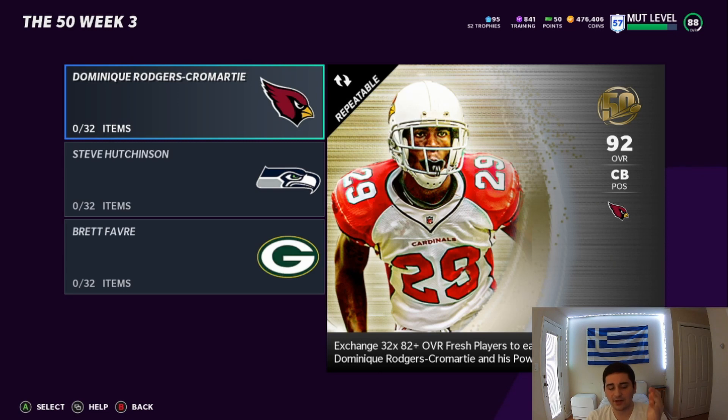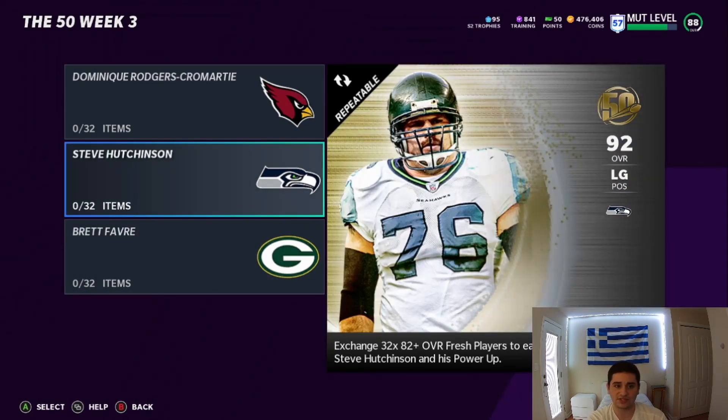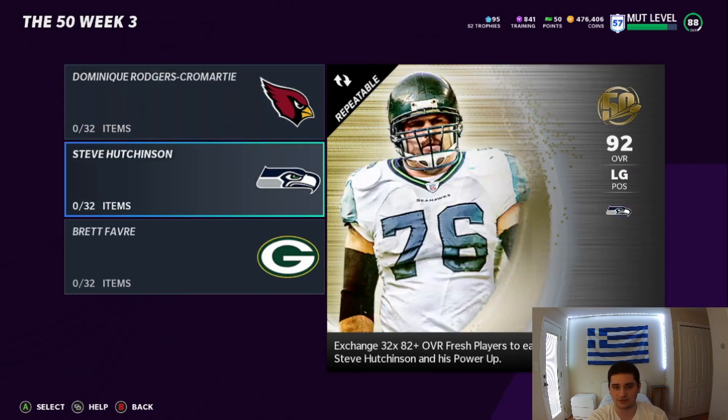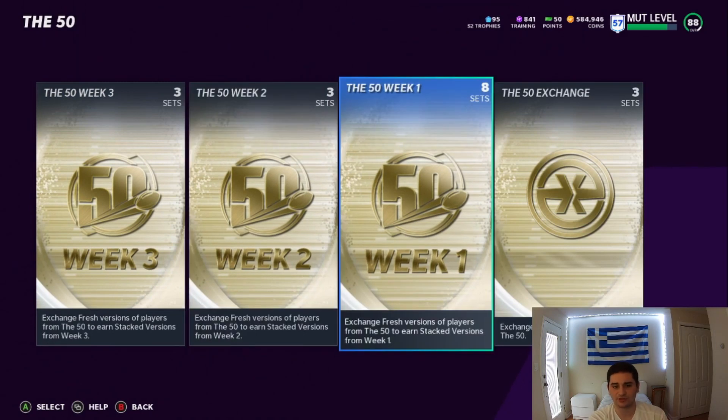Think about it. It's around 800,000 coins to do one of these sets. You get 16 of those cards doing the exchanges so take away 800,000, put 400,000 - you spend 400,000 coins. You sell the power-up card for about 125,000 back, you net around 390,000 profit, and you get that DRC for free. If you don't want the DRC, just sell it. If you're not going to keep the card, do the Brett Favre - choose Brett Favre because that power-up card is going for the most right now at 675k. Don't choose Steve Hutchinson. The Hutchinson is below 300,000, like 220,000. All these cards are 300,000 plus right now.